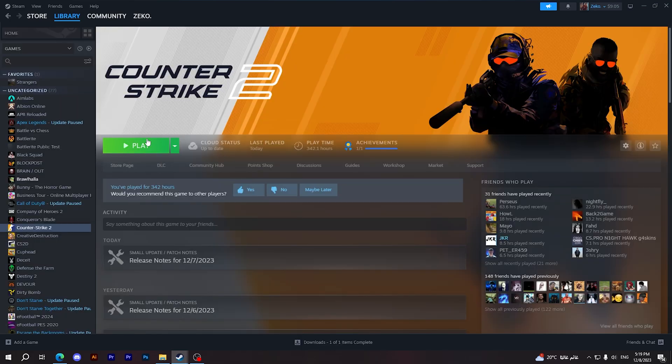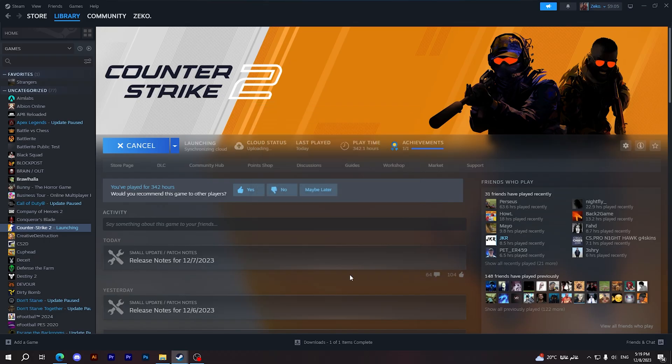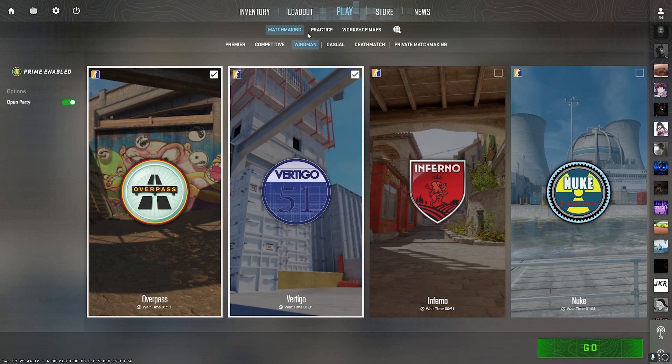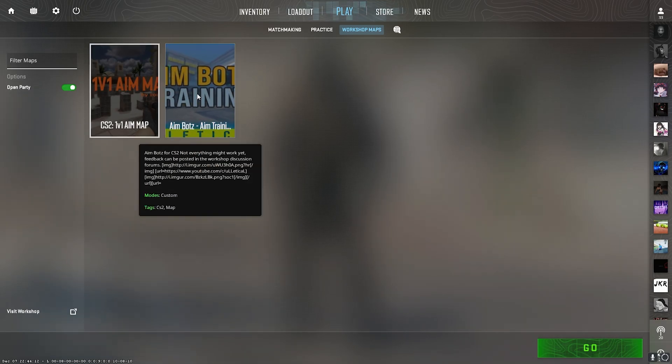After finishing the update, go to Counter-Strike 2, then click on Play and choose the option above, then Play. After opening the game, go to the Play section, and as you can see there's an option here — tap on it and it will show you the new maps that you have added.